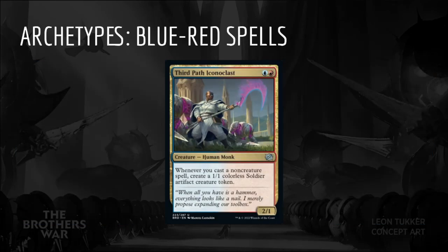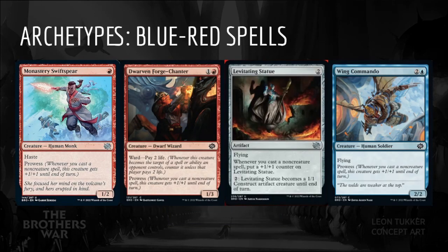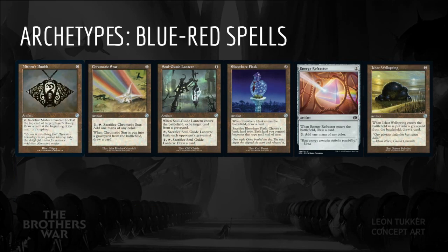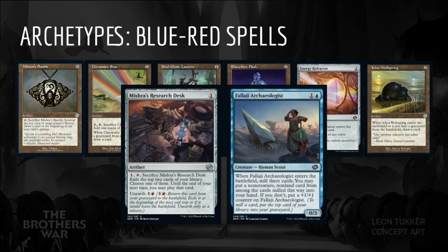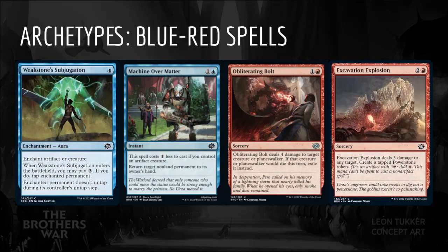The next archetype is Blue-Red Spells. The signpost uncommon is Third Path Iconoclast: Blue-Red for a 2/1 creature Human Monk. Whenever you cast a non-creature spell, create a 1/1 colorless soldier artifact creature token. Blue-Red pays us off for casting non-creature spells with cards like Third Path Iconoclast, Monastery Swift Spear, Dwarven Forge Chanter, Levitating Statue, and Wing Commando. Once again, the cheap artifacts that draw cards are all excellent here, along with Mishra's Research Desk. Falaji Archaeologist can help to find these, but we would like 10 or more targets in our deck before including it. Cheap interactive spells like Weakstone's Subjugation, Machine Over Matter, Obliterating Bolt, and Excavation Explosion are premium.